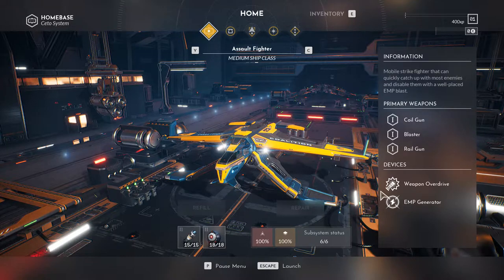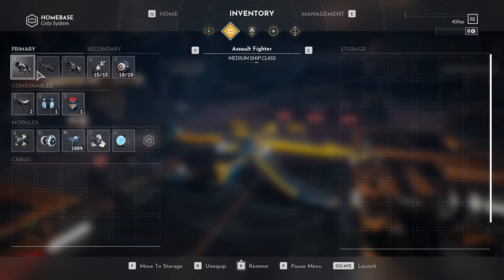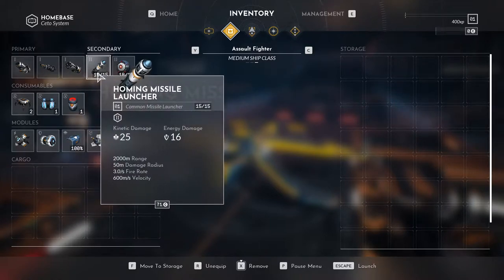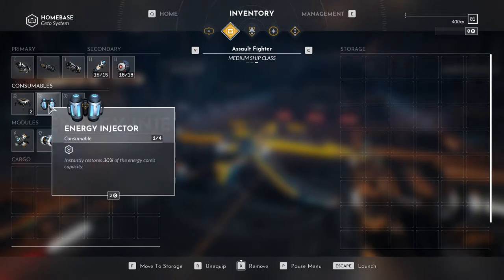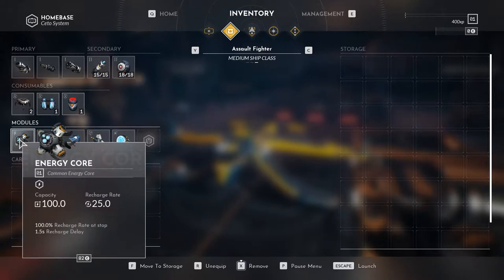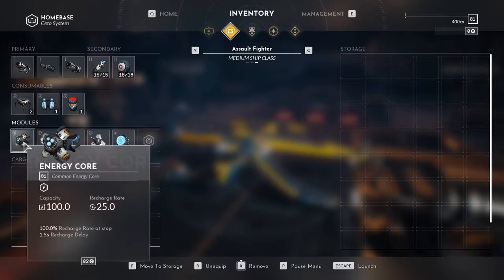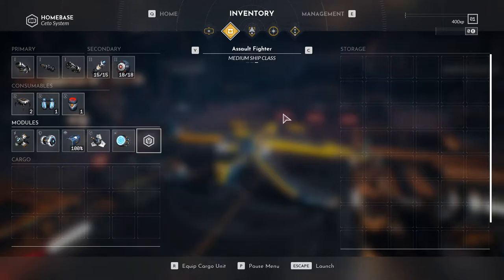I'm going to use the assault fighter for this one. Here it shows you your inventory — the guns you'll start off with. Each type of vessel will have its own starting weapons. We have secondary weapons of missiles and mines, and consumables to heal ourselves. This gives us more energy because you don't have unlimited bullets or energy bolts — it's based off energy, so you'll have to wait to recharge. There are also modules: your shield, energy which is kind of like your ammo, plating for armor, sensors to see how far away you can see loot, and thrusters.